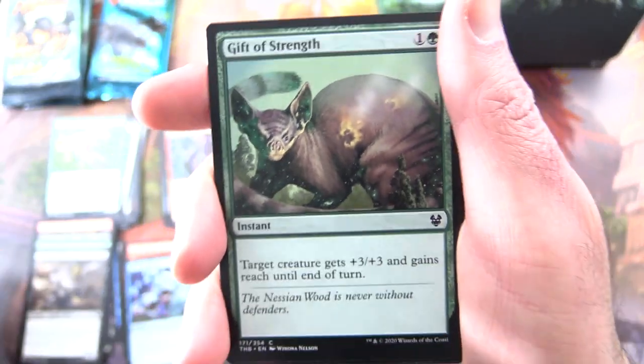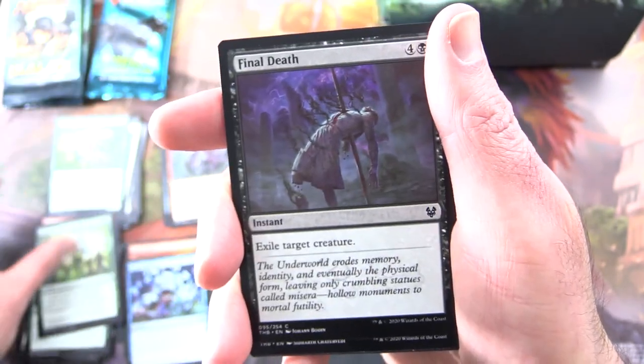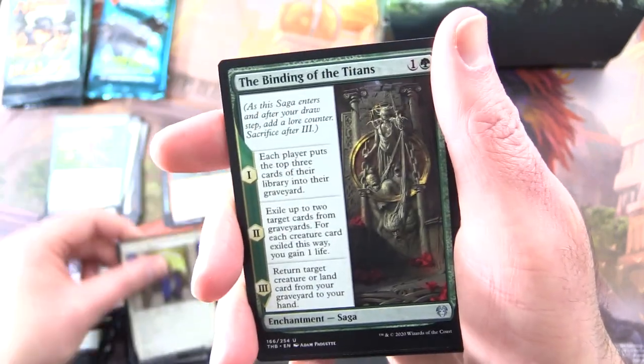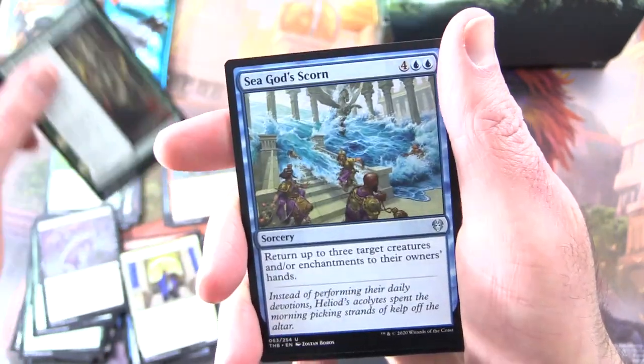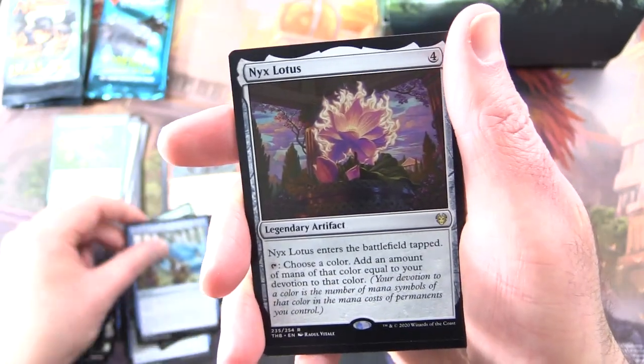And if you know what this animal is, leave a note in the comments. Inspire Awe, Final Death, Uncommon Reverent Hoplite, Binding of the Titans, Seagod's Scorn. And the rare is Nyx Lotus!